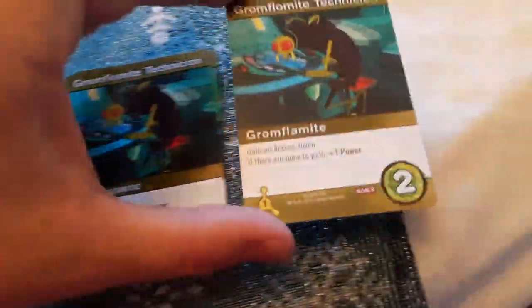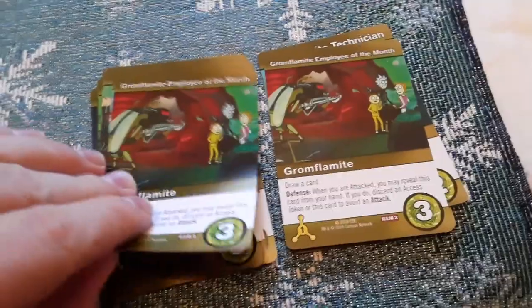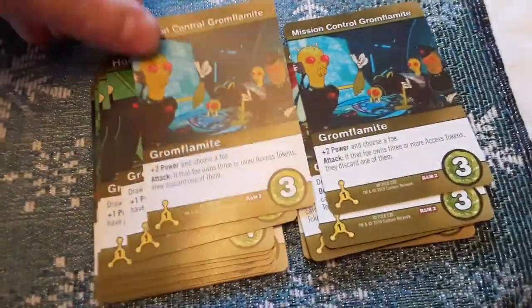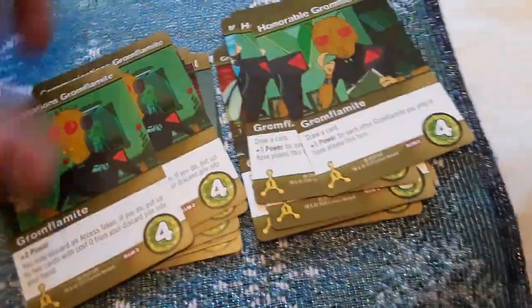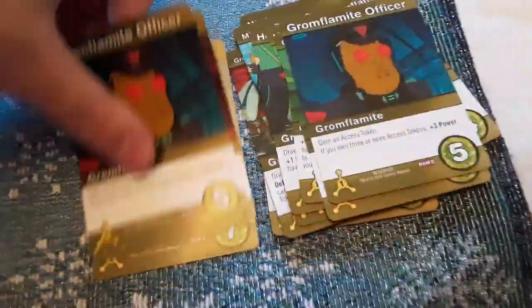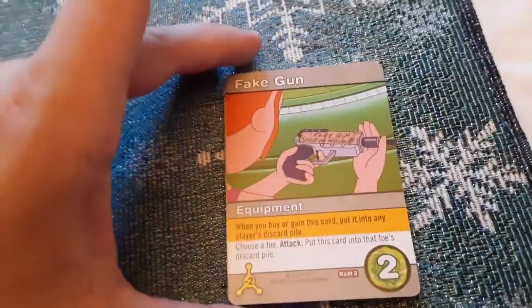With the green cards, we got Glomflomite Technician, Glomflomite Employee of the Month, Mission Control, Camo Glomflomite, Honorable Glomflomite, Communications Glomflomite, Glomflomite Officer, Greedy Glomflomite, and a Glomflomite General.